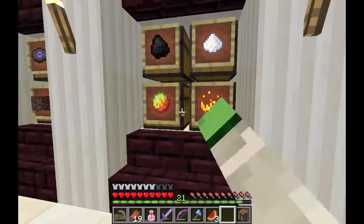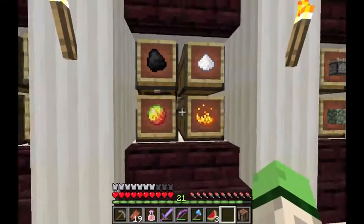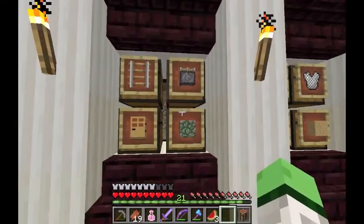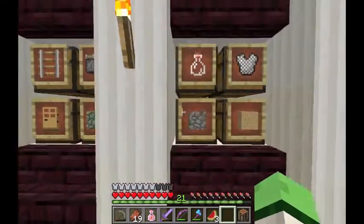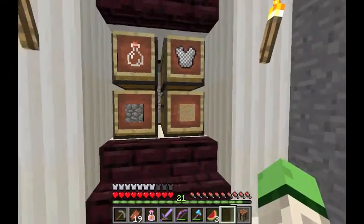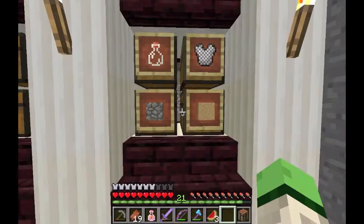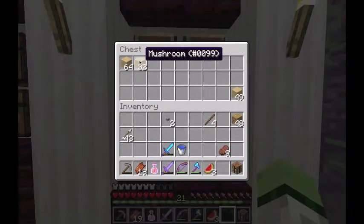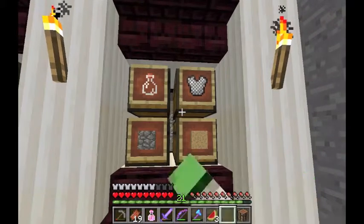These are all potions: fire resistance, strength, speed. Then we've got rails with pistons, mossy cobble, doors, cobble, mushroom — which is very odd I noticed because this was all from a brown mushroom and this was from a red mushroom, and apparently they've got different IDs. And then we've just got glass panes since I've got so much of that as well, plus bottles.